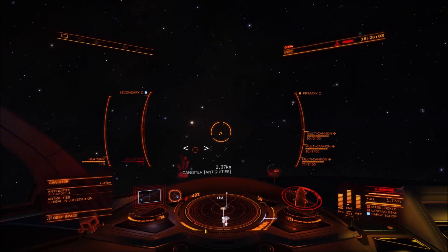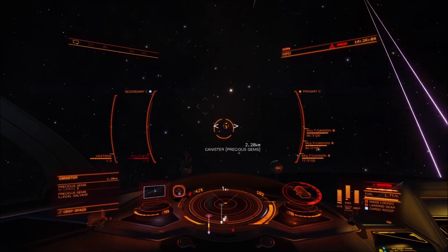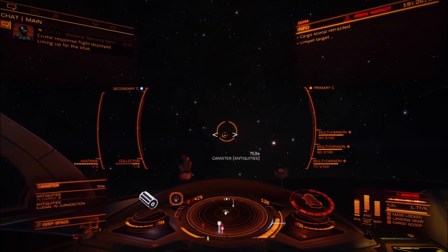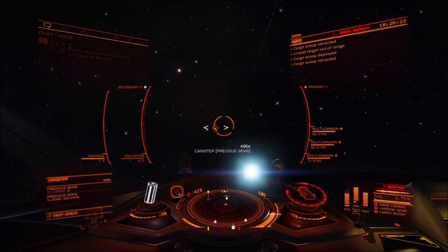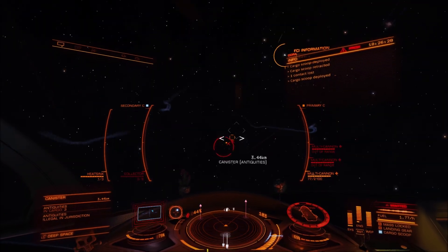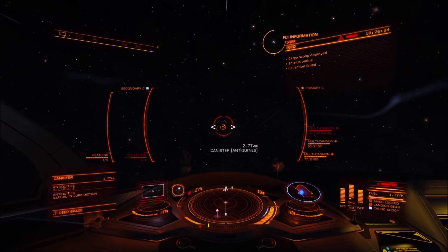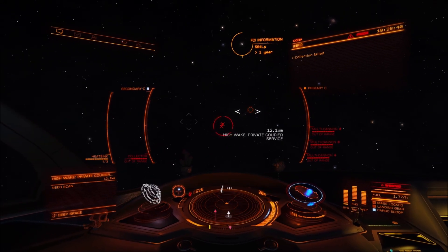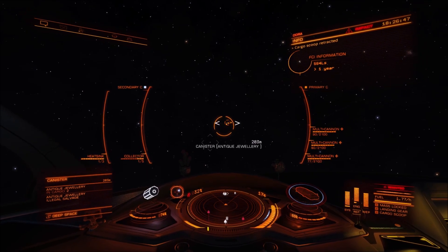I occasionally drop in and purse snatch a private courier when I'm bored waiting for PvP piracy targets, but that's about the extent of my PvE piracy these days. I haven't done the low-temperature diamond robbing from places like Frog in about two years. You can still do it — the last time I did it was just to check. But it's just not the same and it's not as much fun. I prefer the roleplay aspect of PvP piracy, which is why I do it.